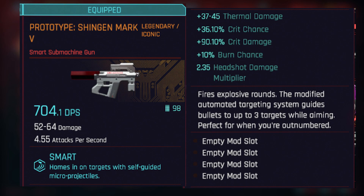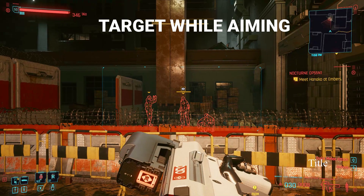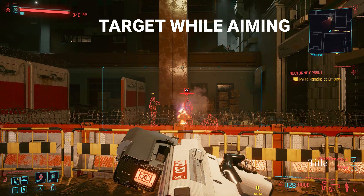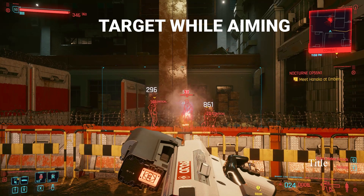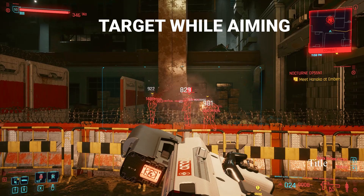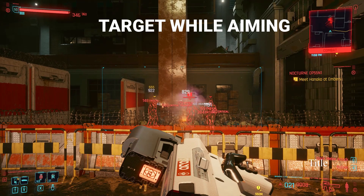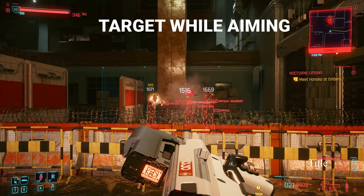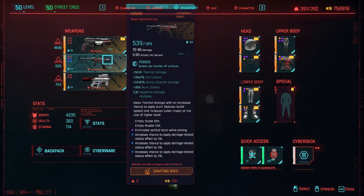You might say: if it's spread across targets it takes time to eliminate enemies — and that's true. But keep in mind that if you want to really make the best of it, you need to amplify the burn effect of this weapon. Pay attention to what I'm doing here: I'm aiming and it automatically locks on. This is a smart weapon — you need Smart Link to activate the bullets. Look what happens: it locks on three enemies and the bullets hit all three, continuing to hit those three enemies simultaneously.